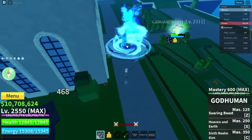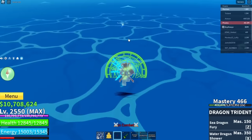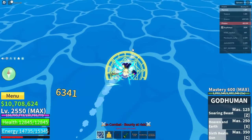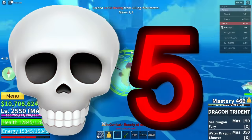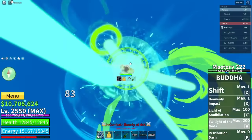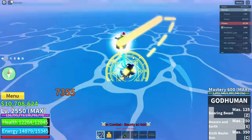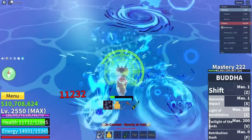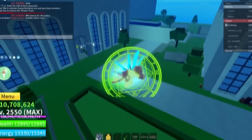We see a Shark V4 right here — gonna do a little damage then transform. It looks like he's going in the water, but hey, I'm Buddha — I can just walk in water. M1 spamming, do that, God Human — you're done. This other Buddha user is out of here. Heavenly Impact — you're getting lasered and you're dead. He said in chat 'Buddha clicker easy'.